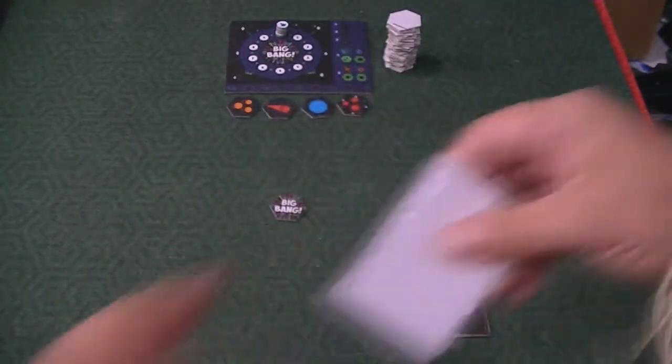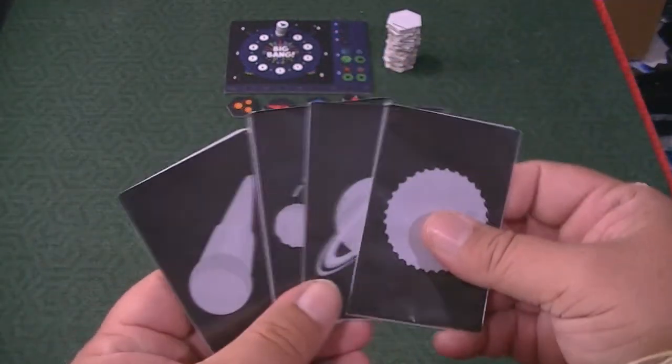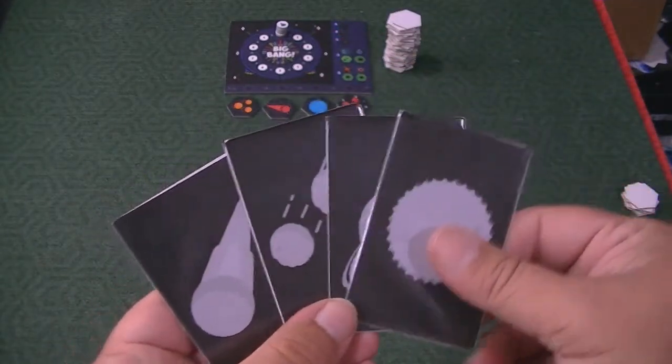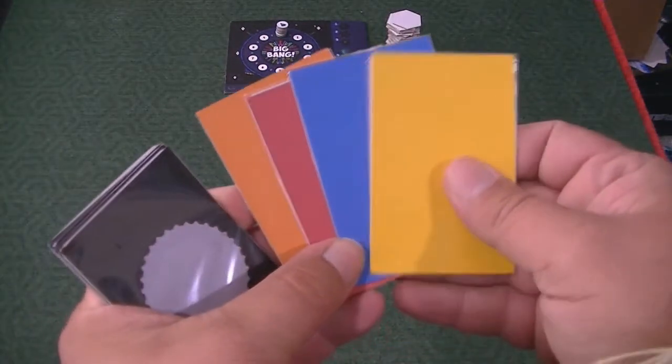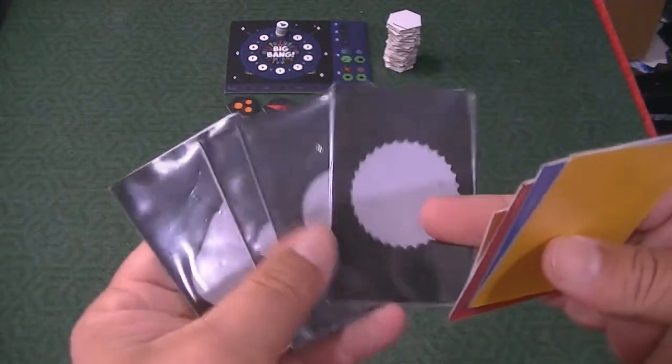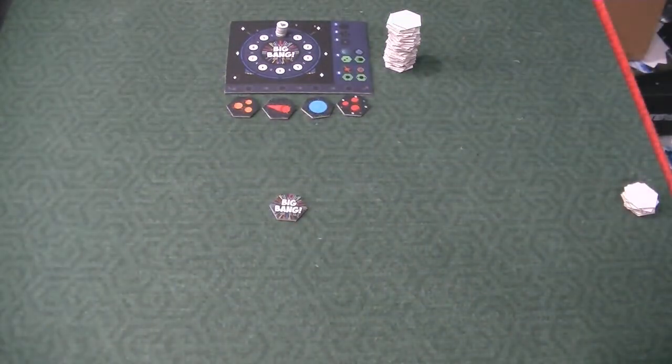Then each person will secretly get one of these cards that tells you what color they're going to score at the end of the game. You peek at it and don't show that to anybody else. You also get a card showing the different celestial bodies. At the end of the game, you want to get three consecutive tiles of either the color or the celestial body, and you can score either.